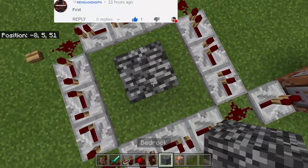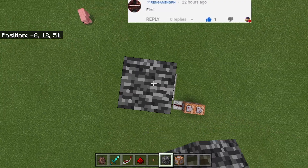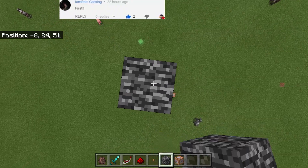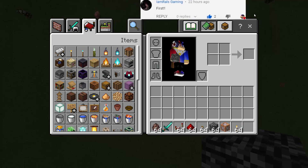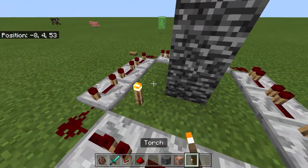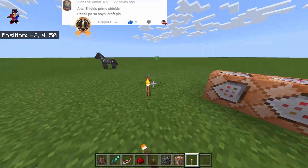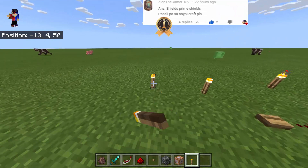So here what I'm going to do is to put some bedrock and then we will go as high as this. There we go. And then we will need a torch — let's get a torch. Let's go down as well and light this area with torches just like this. So there will be no hostile mobs that will spawn here.